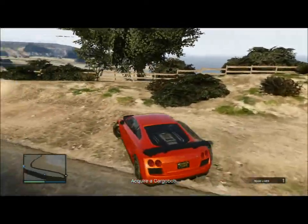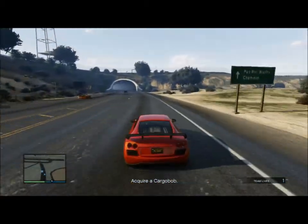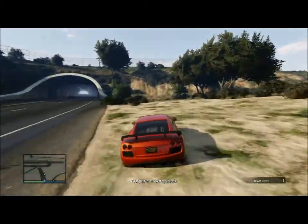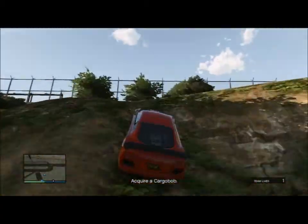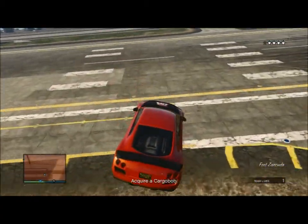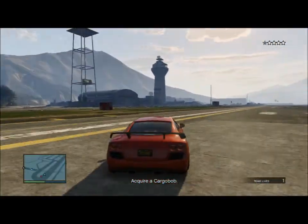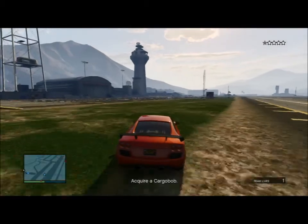Okay, so in order to break into the fort, you want to enable yourself with a vehicle to help you drive in. So Shabby, can you get in the police vehicle? The vehicle right here.